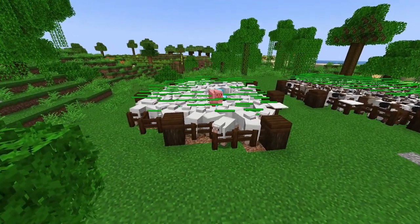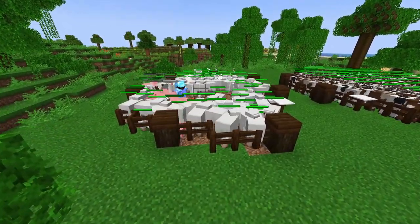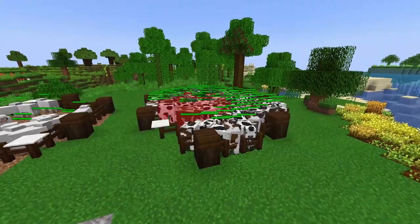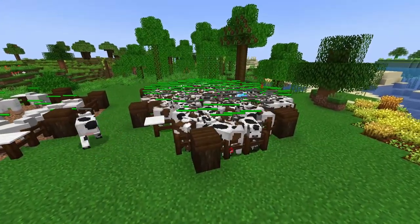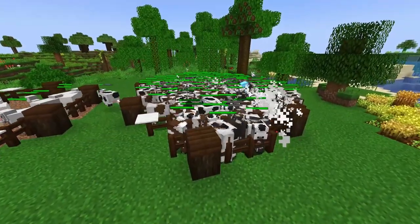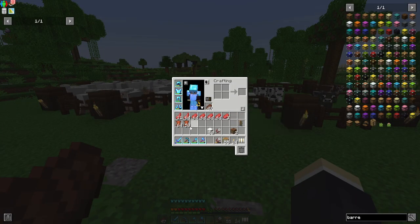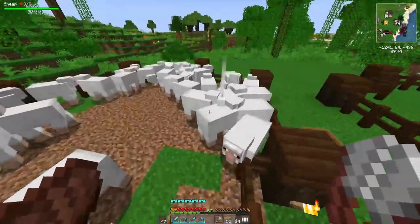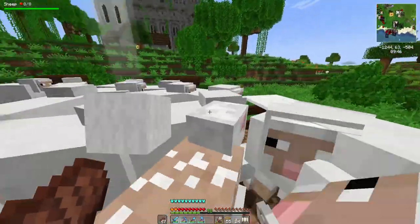The next thing on the list is to collect wool and leather. I'm doing it manually for now but I definitely want to automate it later on, delaying that a bit until we know more about the different mods and the options we have. We're gonna get a lot of raw beef looking for leather, and I should remember not to kill the sheep — I can just shear them, that is technology we have.